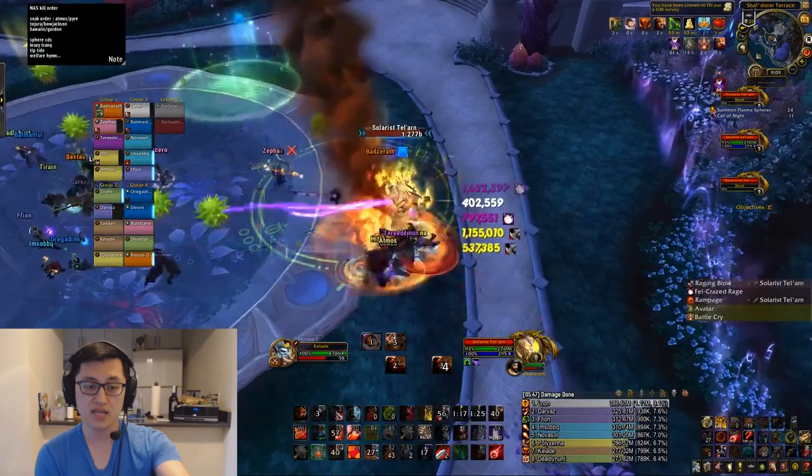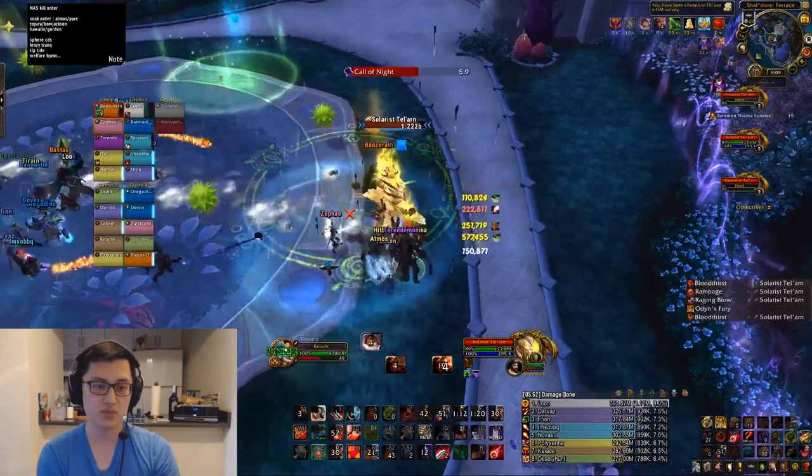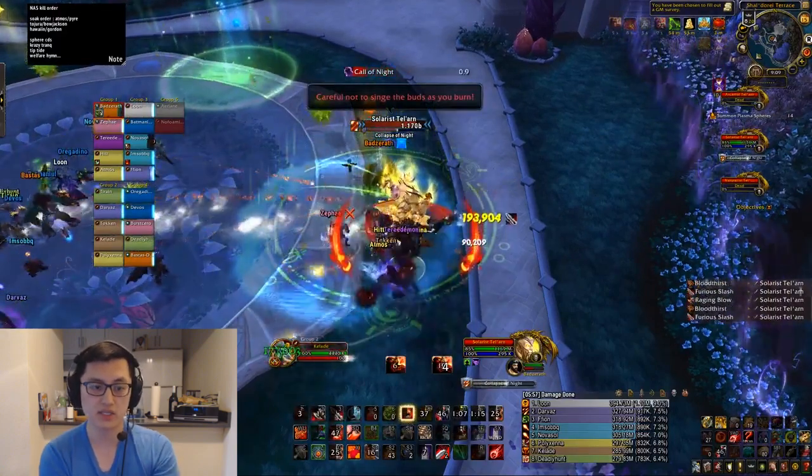Luckily the timing did work out really well for me to perfectly have Draft of Souls when it's just the Solarist. That's where the power of Draft really comes in — burning this last guy — because every tick is going to hit him since he's the only target.